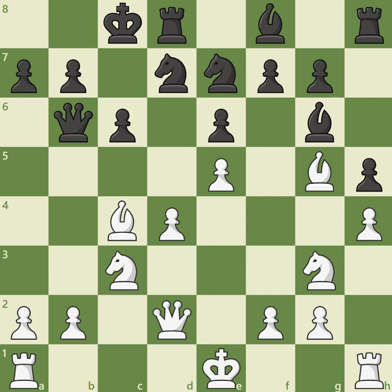White enjoys a space advantage with more active pieces, but Black has pressure on the d-file, especially keeping in mind White's vulnerable d4 pawn. White may decide to castle queenside, but another plan is to gain a tempo against Black's queen with knight a4, followed by adding pressure down the c-file with rook c1, provoking interesting complications with no shortage of interesting play for both sides.